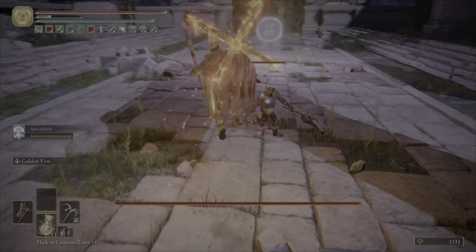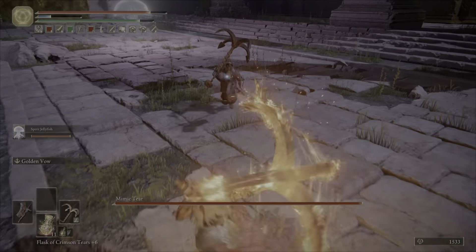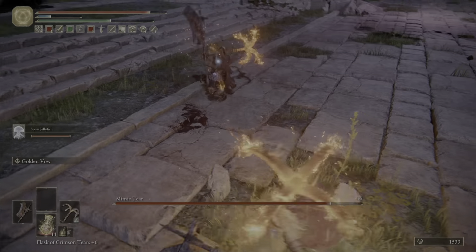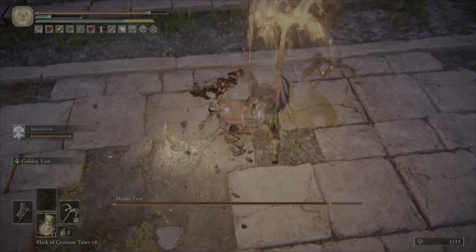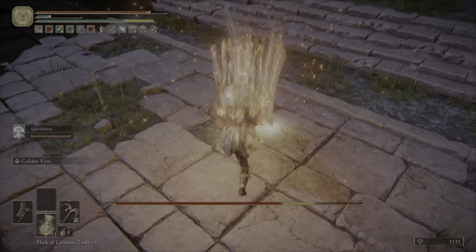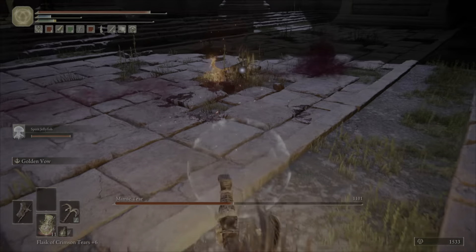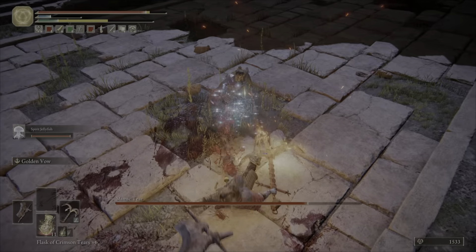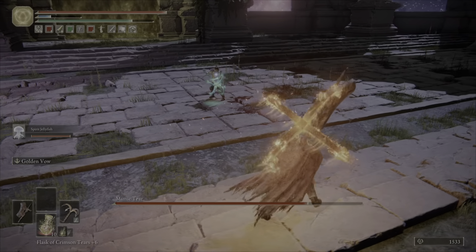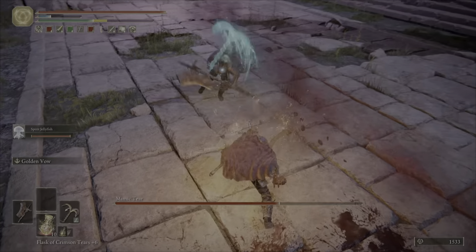I didn't know what the boss was — I didn't realise it was the Mimic Tear. I was super excited fighting this because I thought maybe when I kill it I'd actually get it. The Mimic Tear is not a terribly hard enemy to fight. It's basically whatever you have when you go into the boss — it will have whatever weapon you have, so it did hit me pretty hard because I've got level 5 and 6 weapons and they're pretty strong.